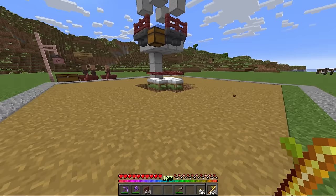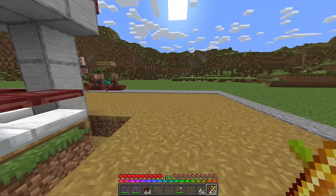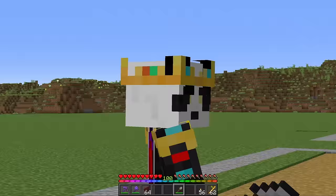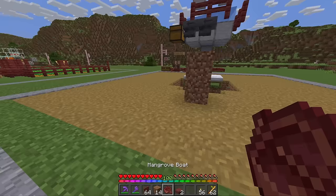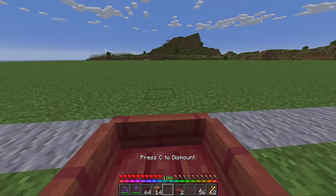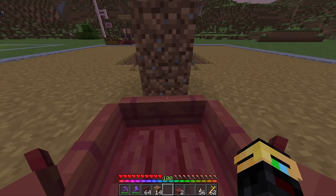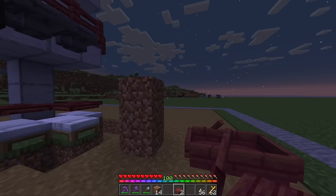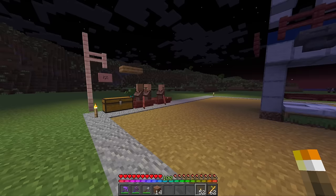If you want, you can turn all of this into cropland and even grow some materials. Next, before nighttime comes, from the front bed count out three blocks and place down two temporary blocks. In front of those temporary blocks, place down a boat, hop in that boat, and move it forward until it is perfectly in line with that line on the lower block. Then take your two slabs and place them above the boat.